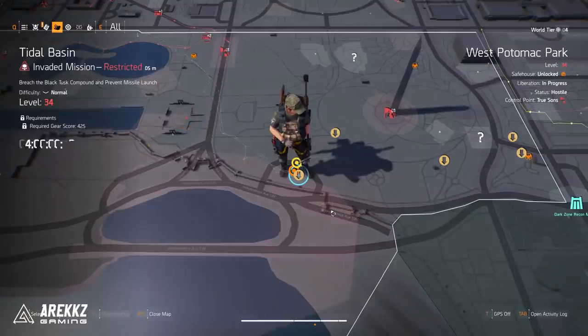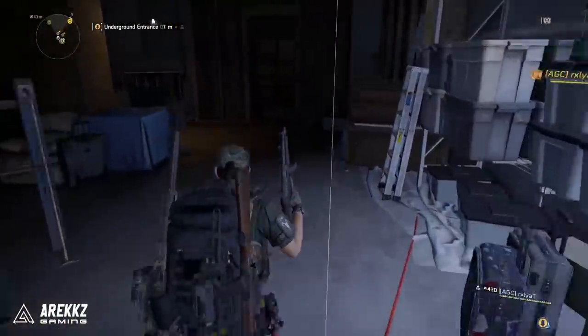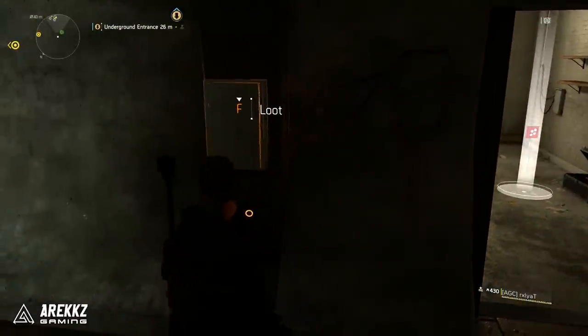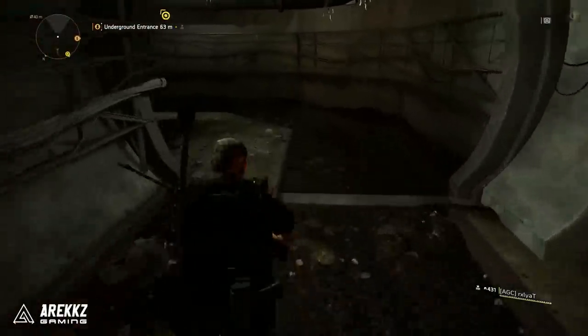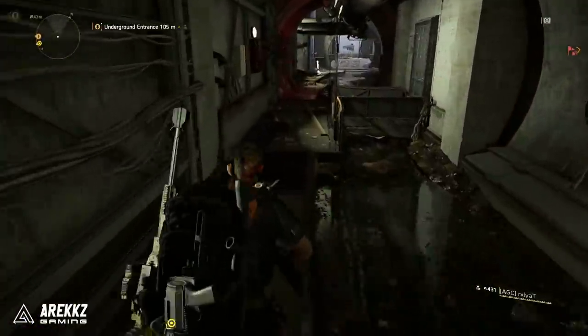Once you've grabbed that, move on to the next area on the map. Head through these doors to the cellar; you'll go through a couple of rooms and eventually make it to another sewer system. Just to the right of the door is the first key box. Make your way all the way through the sewer system until you get to the next section — the key box is on the left-hand wall.